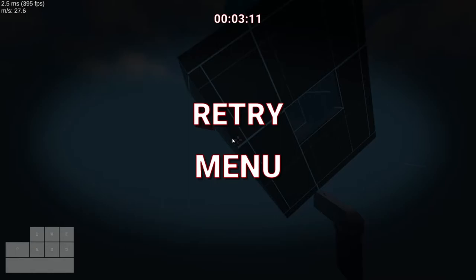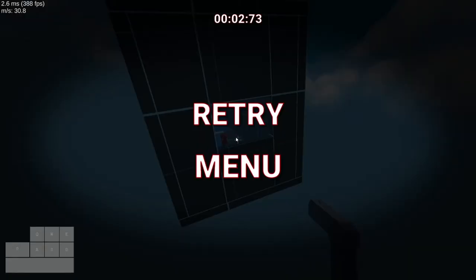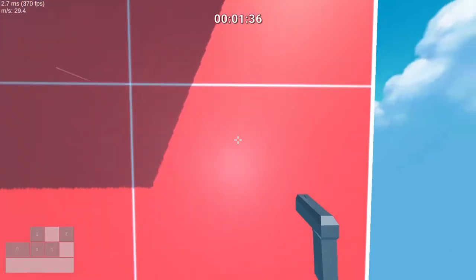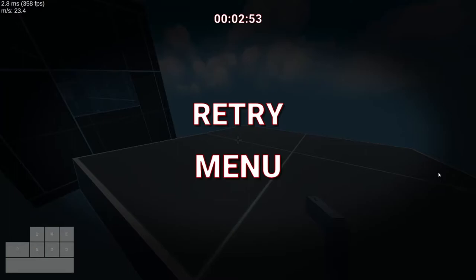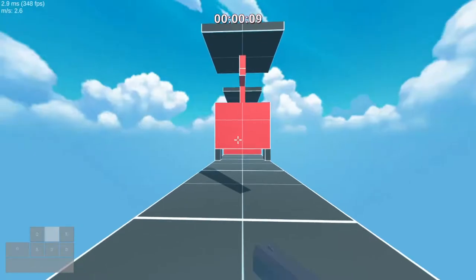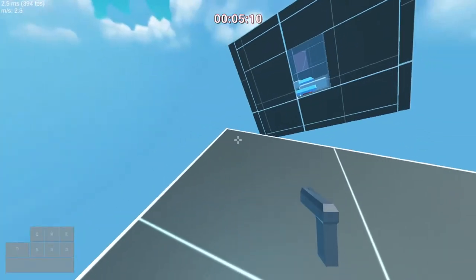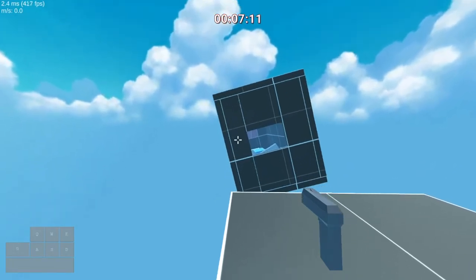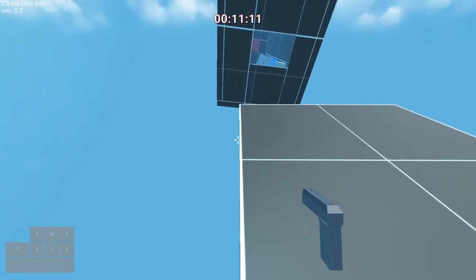People have issues getting to the platform because they're not turning their strafe enough — you can get so much speed just from turning your strafe properly. But you don't want to overturn it either, because you could potentially go too far to the right and not hit this part of the platform. From there, as you're wall riding here, you want to face this tunnel, because in the next section you're going to wall ride for a little bit on this platform to get a little bit of extra height.